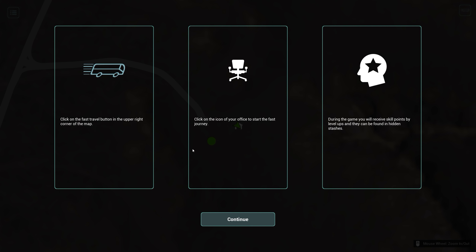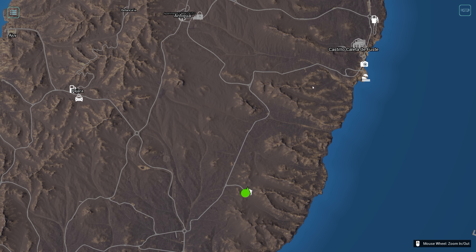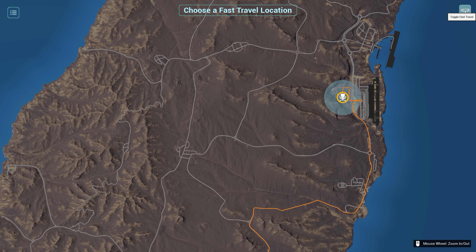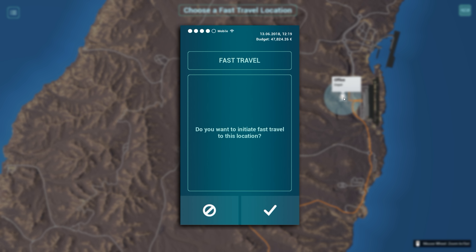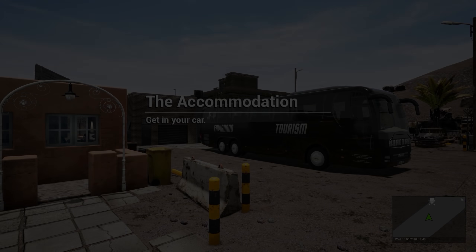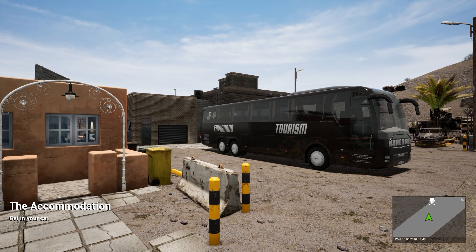Open the map again. Click on the fast travel button in the upper right corner of the map, click on the icon of your office to start the fast journey. During the game you'll receive skill points by level ups and they can be found in hidden stashes. So wait — there are fast travel options! That is cool. Click on that and hit fast travel — that is the location right there. You want to initiate fast travel to this location? Yes. That is cool. I do like how we have that option — that'll make things flow much better, especially if you're trying to move buses to garages, because when you buy different garages they don't always show up at the port in Rosario — they could be at any of the ports on the map.